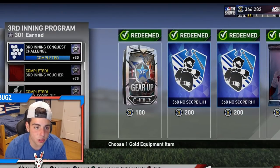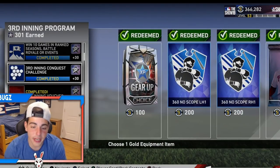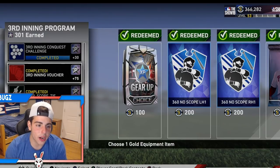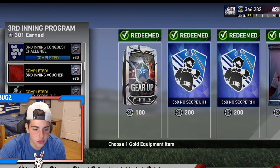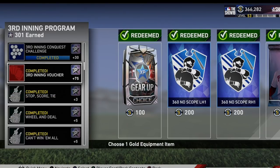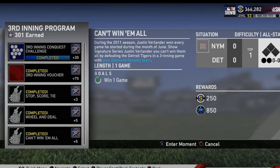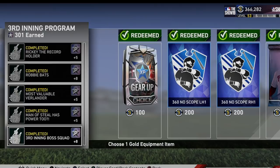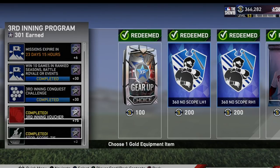I already did all of them, so it won't give you other options. We got the third inning conquest — I made a guide on that, it's very simple. We got the third inning voucher, and all these moments. A lot of people did that. Some people had a really hard time with the moments. If you guys have any questions about them, just tell me — I did all of them.